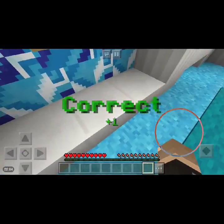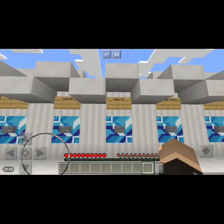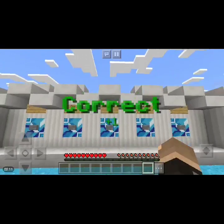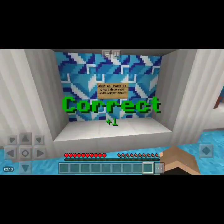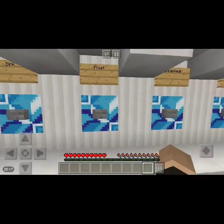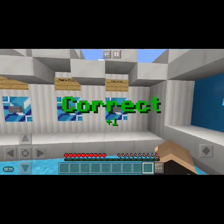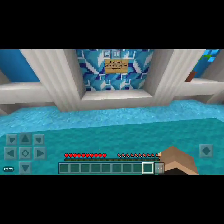Which of these is not an enchantment for the trident? I think it is Turtle Master — yep. Next up: what did they do with items dropped into water? Items will now float when dropped into water. That's just amazing.